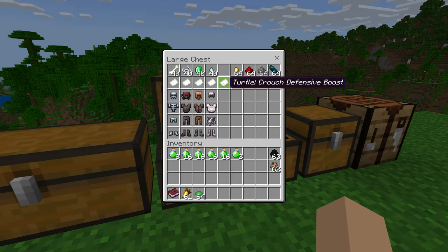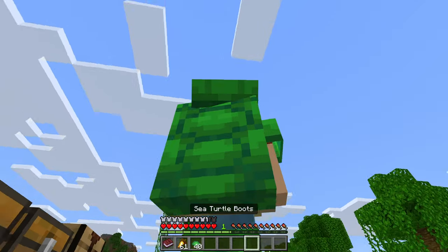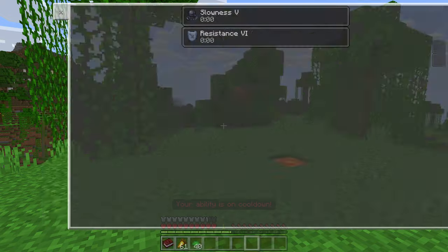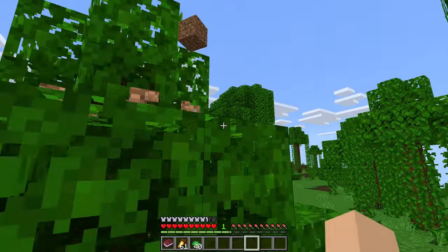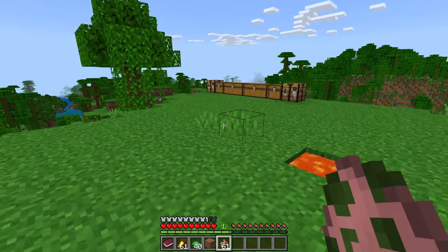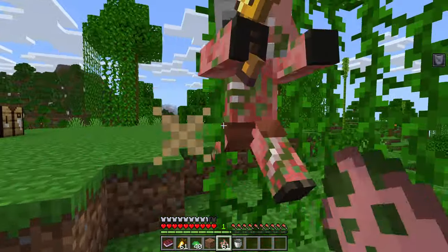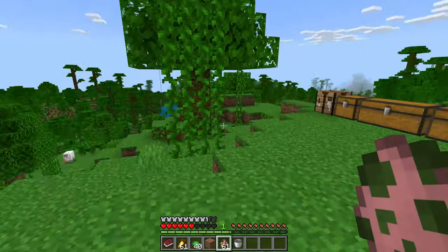Next we have the turtle, which gives us a defensive boost when we crouch. Turtle armor looks really good. When we crouch, we get slowness five and resistance six — so you go really slow, incredibly slow, but resistance six is pretty solid. Let's test it: he does like no damage, but I can't even move — you can't move at all. So it gives you resistance, but you can't move.